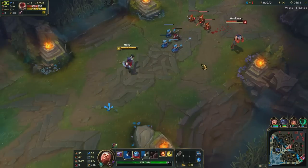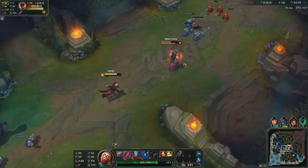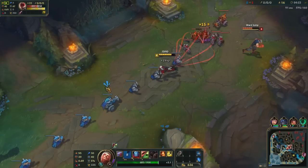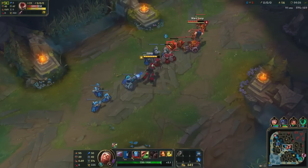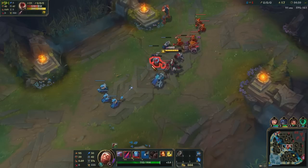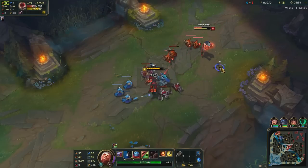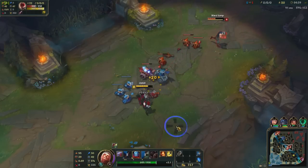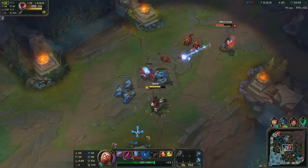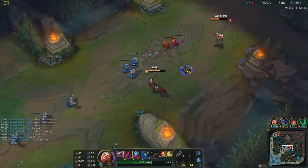I'm just gonna keep poking this guy. I'm not sure what I should buy. I've gotta stack my E — I need four stacks before I poke him with Q, since he kind of needs to come up to auto-attack the minions. So if he comes up to CS, I can just poke him. Alright, I've got my four stacks now.